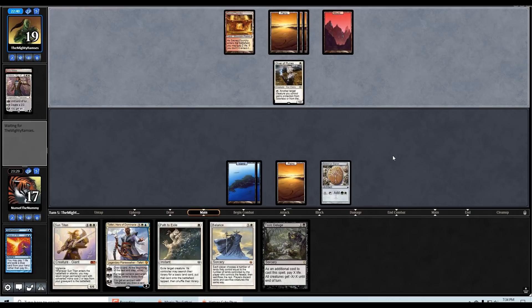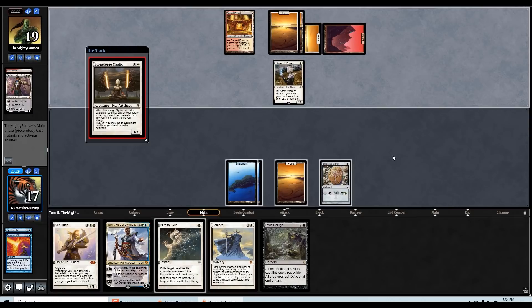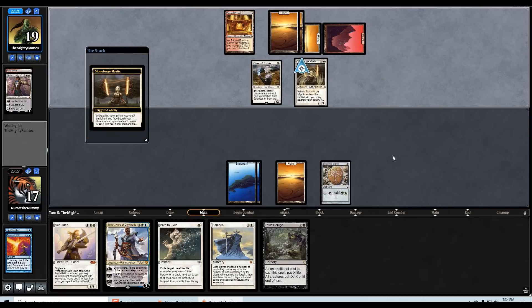Pretty awkward now because I'm not holding up any counters. I can't path the Gideon because they have the Giver — I could have balanced, could have let Gideon resolve then balanced. Stoneforge Mystic — what sword do you have? Versus them we're going to get access to quite a few good cards: Baneslayer, Condemn, Parallax Wave, Wall of Omens, Moat.